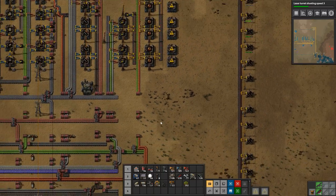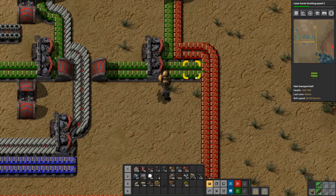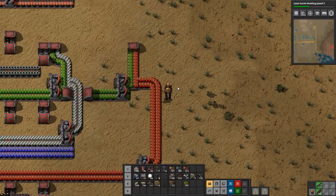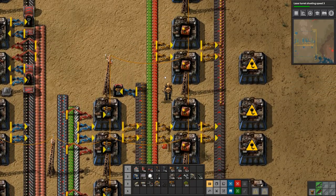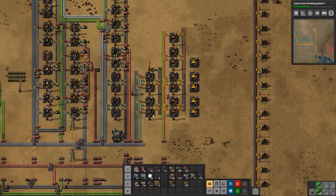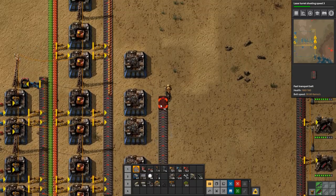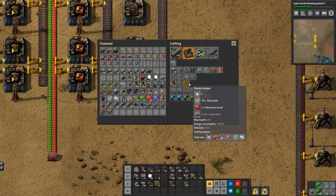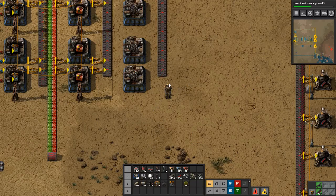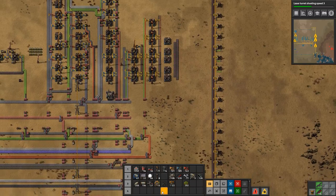We need to bring things in. Let's check — we don't have a mixed belt here, good. We need advanced circuits coming in here. We need advanced circuits and stone brick, and we'll put those on the same line — that'll be the second line. Then we need steel plate on the inner line.